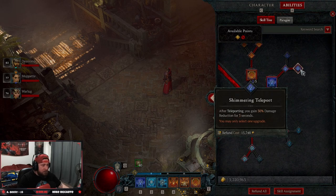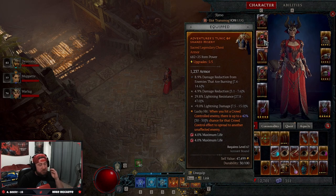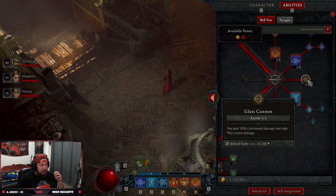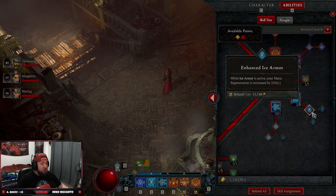Then we're going into Teleport into Shimmering Teleport for the damage reduction. Teleport is really good — on our equipment, when we get the Remnants piece, we'll put as many points as we can into Teleport, but until then we just have one into Shimmering Teleport. Three points into Glass Cannon, which is really strong and allows you to do more damage.